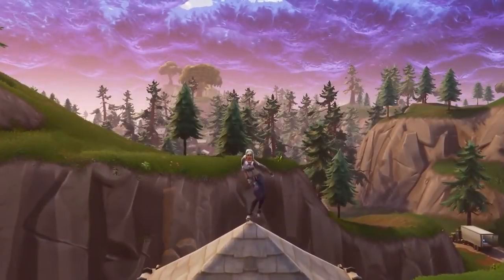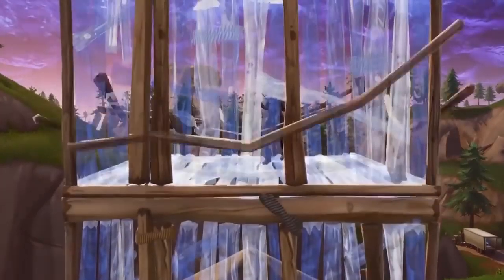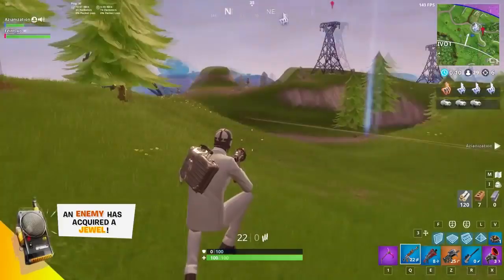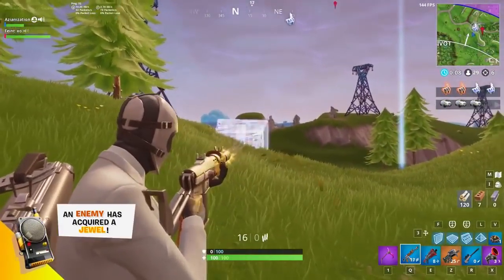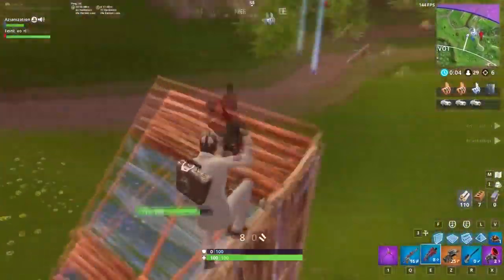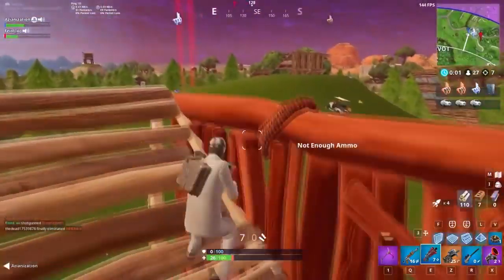Here are 6 ways to improve your aim, presented by Fortnite Master. In this video, we'll be going over some tips for controlling bloom and hitting shotgun shots in close-quarter combat, while explaining aiming techniques like tracking and flicking.